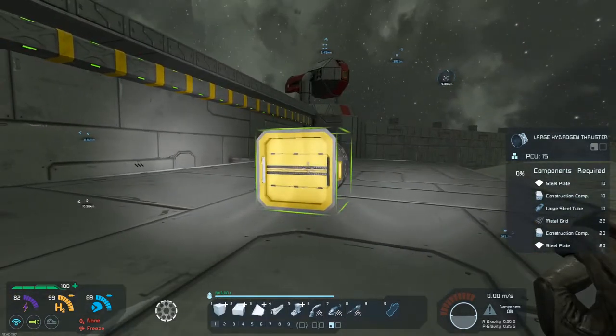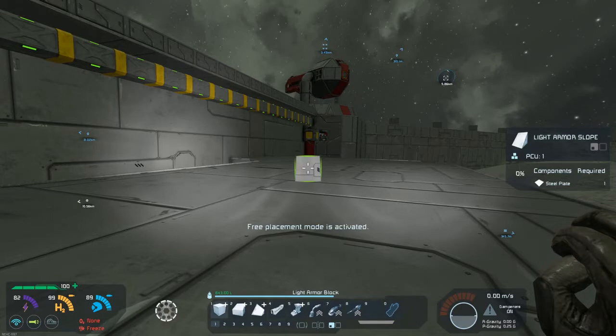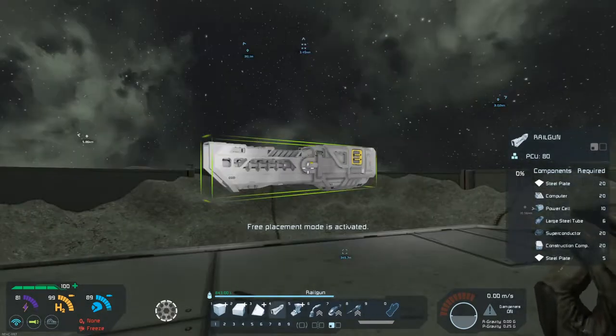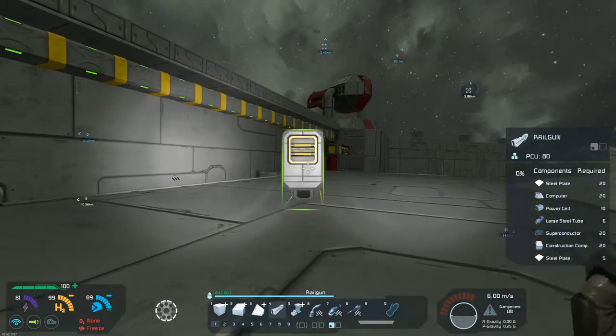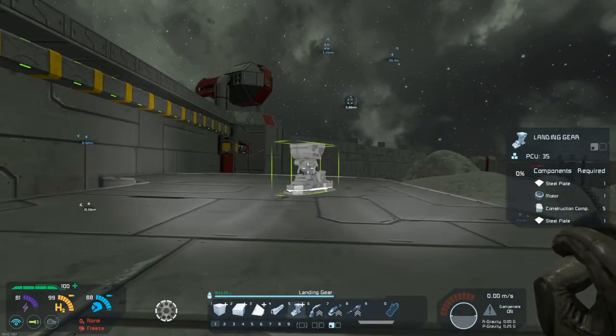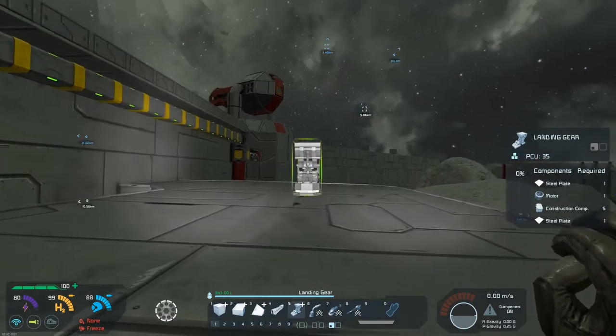First things first, we're going to work on our important sections. Most importantly we need to figure out where we want the railguns, so let's go get ourselves a landing gear and place this like so.